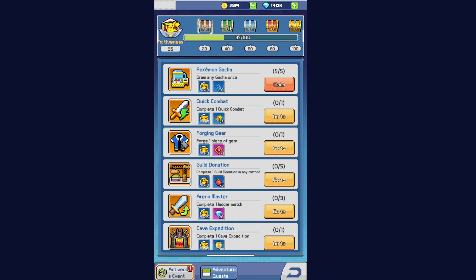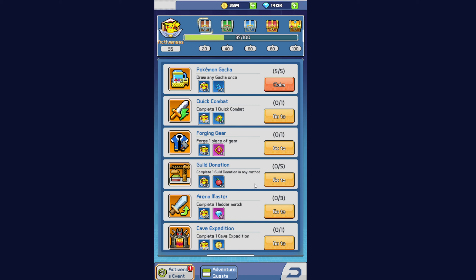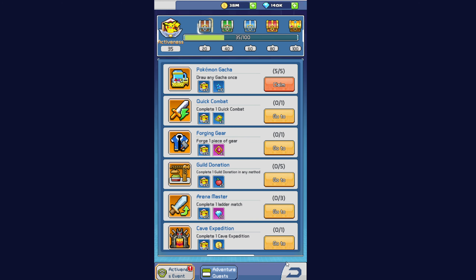In quests, and the second one here, this box you get IV refinement stones. You get 10 of them per day. Just by completing enough of these quests to get this one box, we get 10. So make sure you do this every single day.